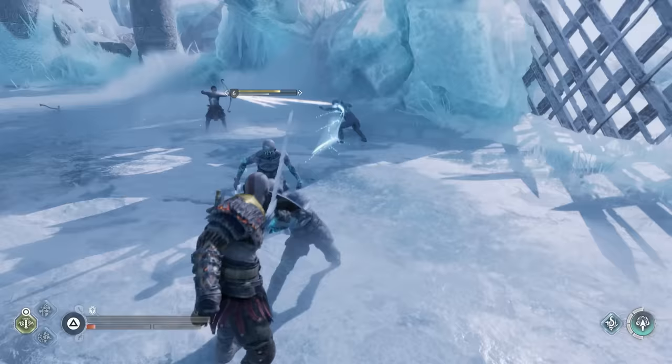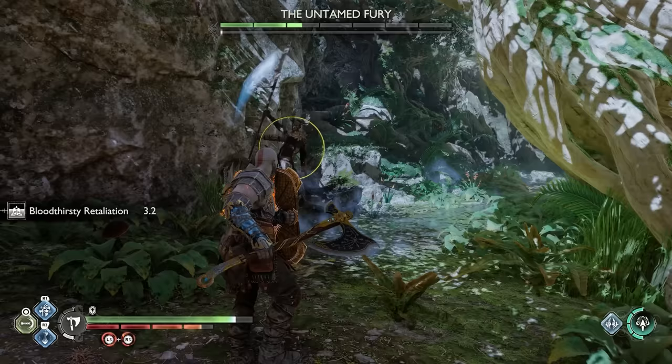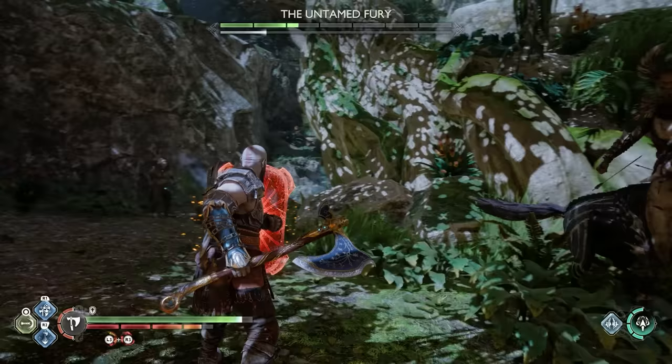For those struggling with parrying, press and hold L1 instead of just tapping — trust me it makes a world of difference. Another tip when it comes to blocking and parrying: if you use the Stonewall Shield you can actually block yellow attacks that would normally require a parry with any other shield. Any other shield will knock you off balance and leave you open to a follow-up, but the Stonewall Shield lets you tank almost 90% of yellow circle attacks. So if you don't like parrying at all, go with the Stonewall Shield.